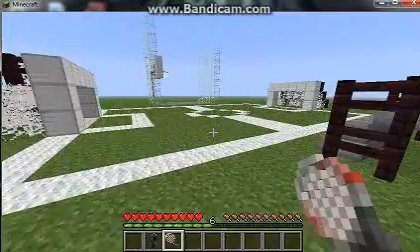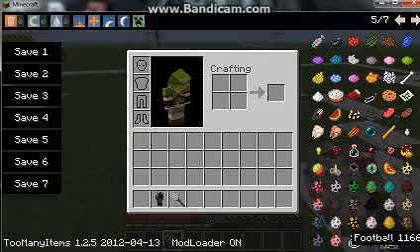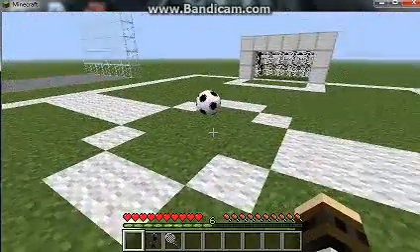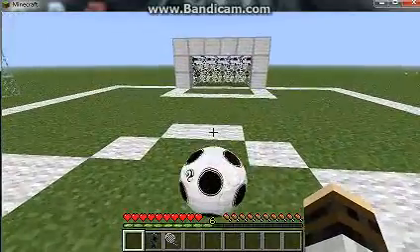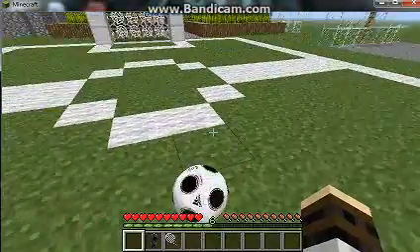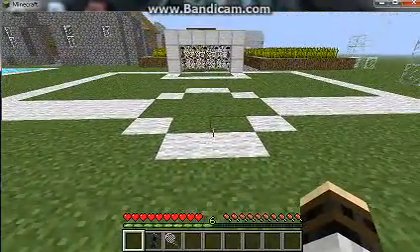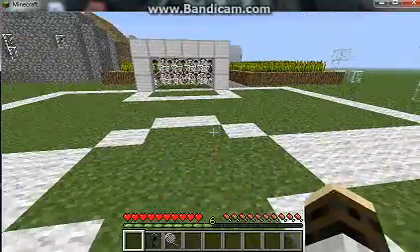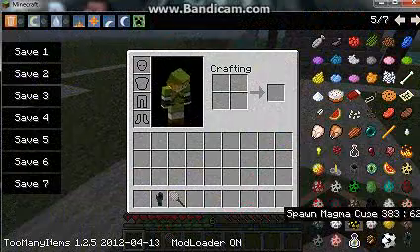I also have a soccer field. So if I go over here — football, that's technically what it is. You hold down V to pass, so if I do this you can just move it around. B is the shoot — like that. V is basically the same but it doesn't go up as much. Pretty basic controls. This works with any kind of ball.